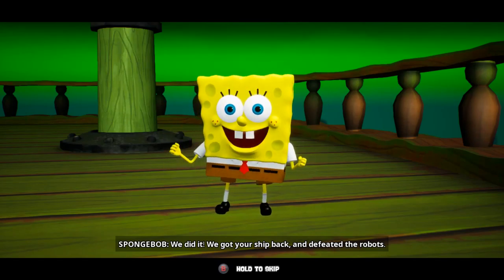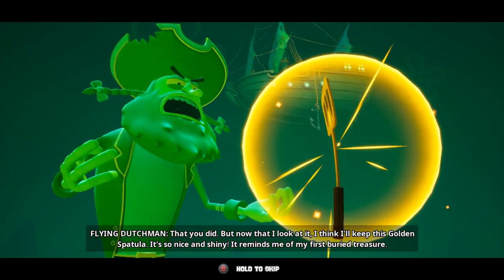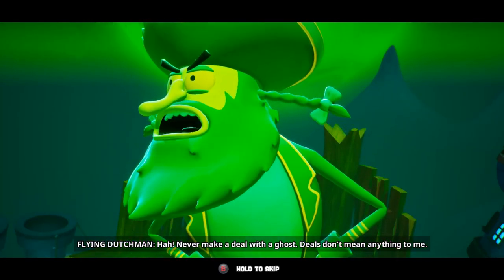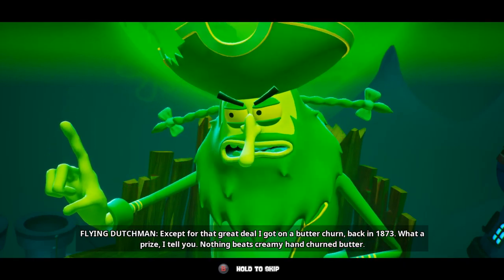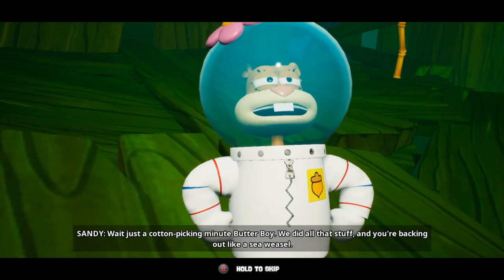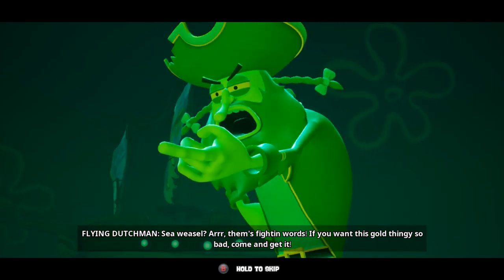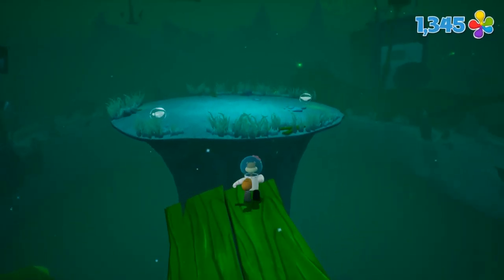We did it! We got your ship back and defeated the robots. That you did. But now that I look at it, I think I'll keep this golden spatula — it's so nice and shiny. It reminds me of my first buried treasure. But what about our deal? I never make a deal with a ghost. Deals don't mean anything to me — except for that great deal I got on a butter churn back in 1873. Wait just a cotton-picking minute, butter boy. We did all that stuff and you're backing out like Sea Weasel? If you want this gold thingy so bad, come and get it. You just challenged a Texan — and a squirrel at that.